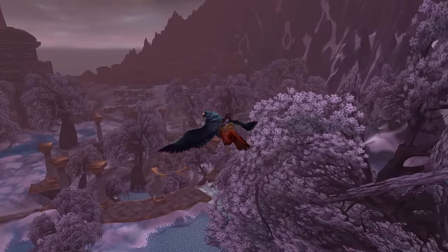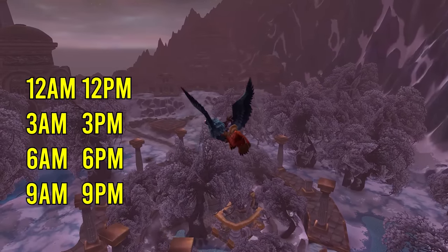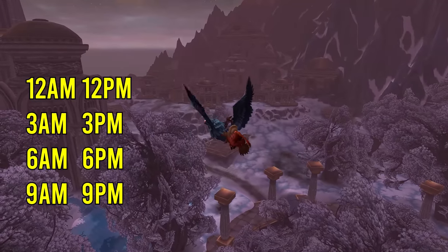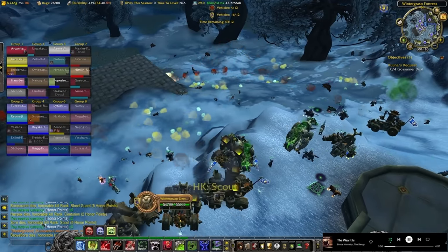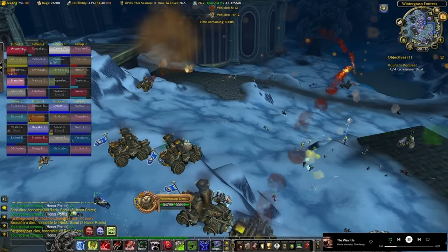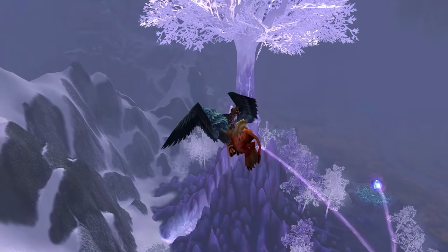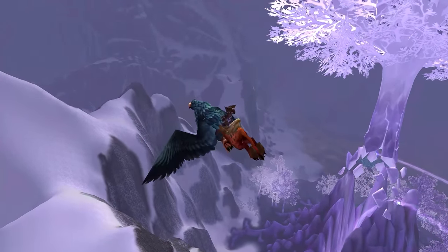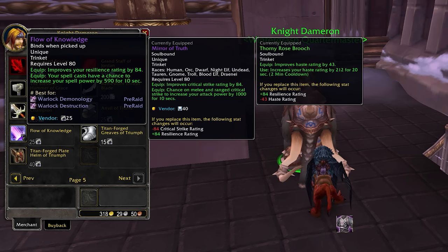You're going to be doing Wintergrasp whenever it is up - it pops every three hours, so at 12am, 3am, 6am, 9am, 12pm, 3pm, 6pm, 9pm. Basically whenever you see 3, 6, 9, or 12 on the clock, Wintergrasp is popping. Right now this is the best bang for your buck for time spent. If you're farming PvP gear for arenas, you definitely want to be doing it whenever you can. PvP gear is decent for PvE, but because it has resilience on it, you're effectively wasting an entire potential secondary stat. I'd only recommend getting PvP pieces to fill out your set if you've been really unlucky getting certain pieces - the trinkets, for instance, aren't actually that bad.